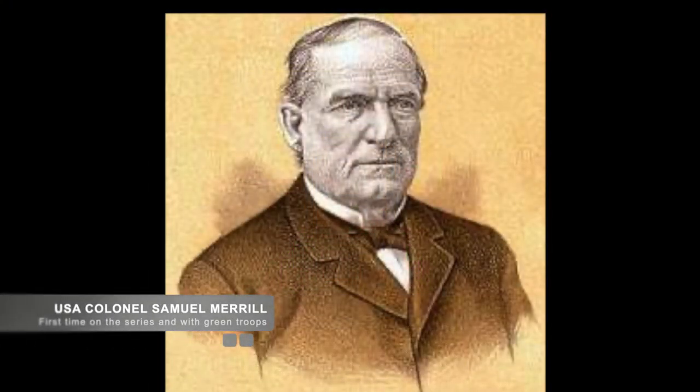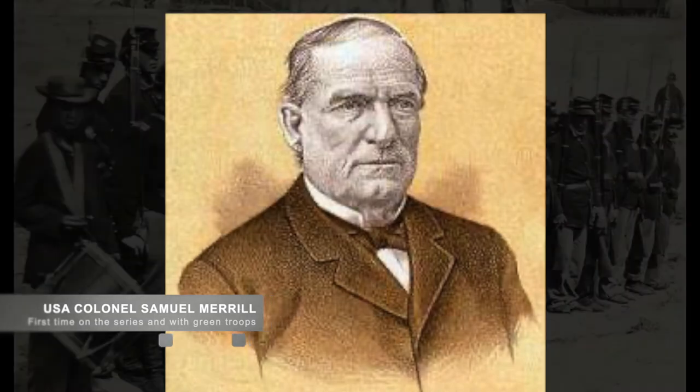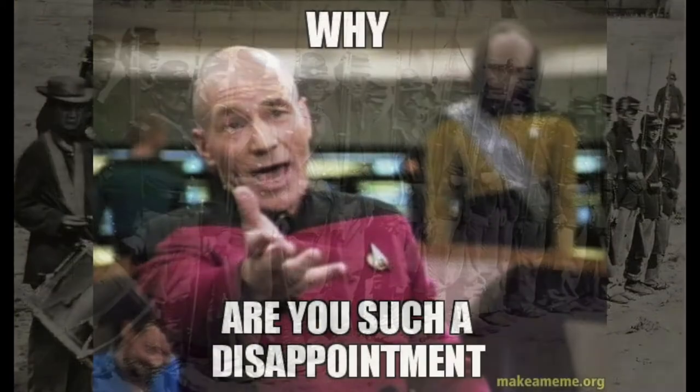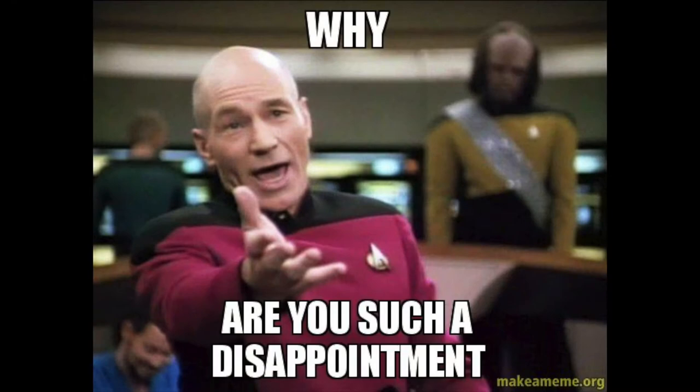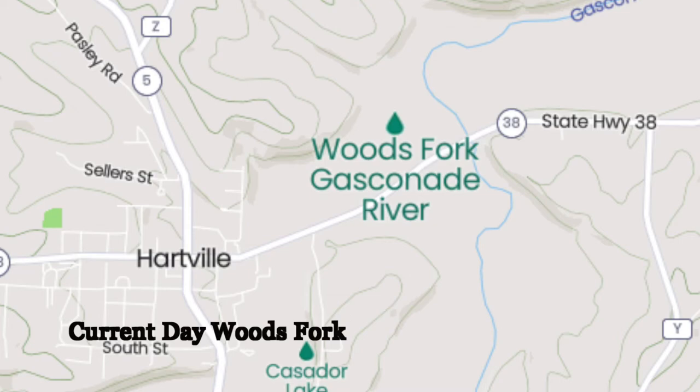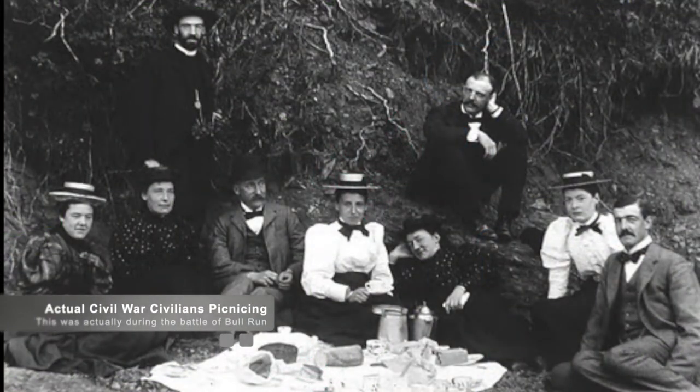In an effort to rebuff the Confederate raid, Union Colonel Samuel Merrill, stationed in Houston, Missouri, led a force of 700 inexperienced Union troops to try and kick Marmaduke out of the area. He was disappointed to find out that garrison troops had already surrendered to the Confederate troops, so Merrill moved on to Woods Fork of the Gasconade River. When he arrived, he found a group of picnickers and forced the civilians to leave. There, they prepared to engage with Marmaduke with renewed vigor.